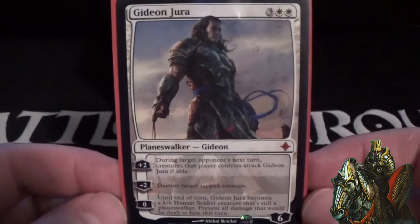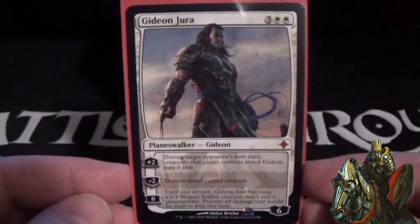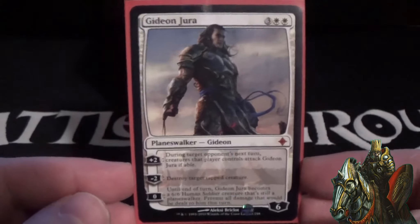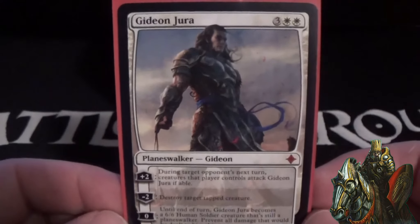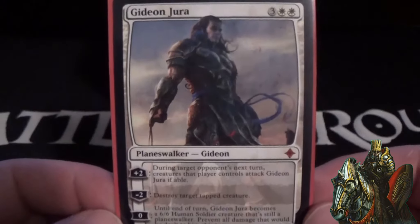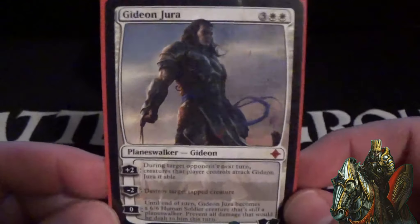Gideon Jura is a five-cost white planeswalker with six loyalty. His first ability, +2, forces target opponent's creatures to attack Gideon Jura during that player's next turn — great if opponents are sitting back with static creatures. His second ability, -2, destroys target tapped creature — works perfectly with his first ability, letting you force attacks then destroy one of those creatures. His zero ability turns him into a 6/6 human soldier creature that's still a planeswalker and prevents all damage dealt to him, basically a 6/6 beater that can't be damaged. Those are the two planeswalkers.